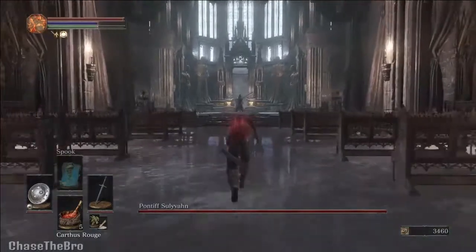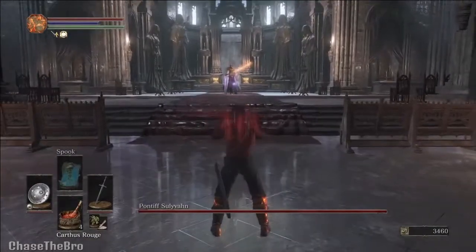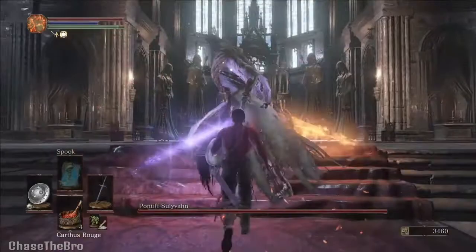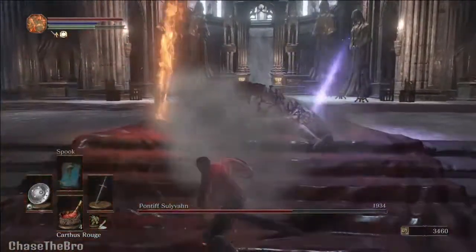What's up guys, Chase the Bro here, and today we're gonna be covering the Pontiff Sulyvahn boss fight and how to defeat him untouched. First, I want to say that you want to begin with the parry because he always goes with the charge attack, and this puts in a decent amount of damage right at the beginning.